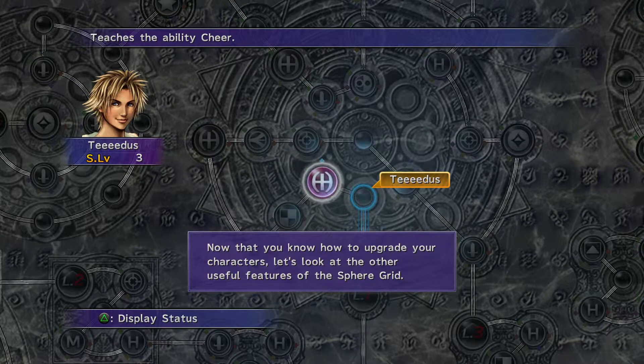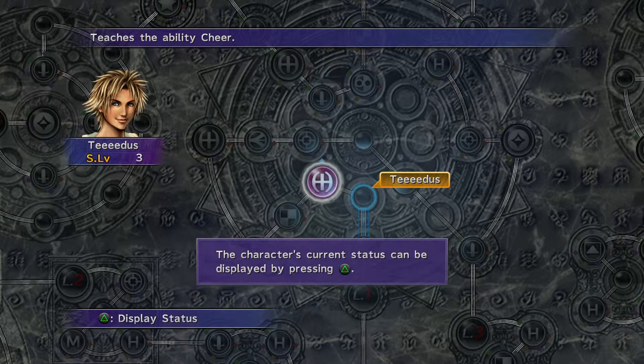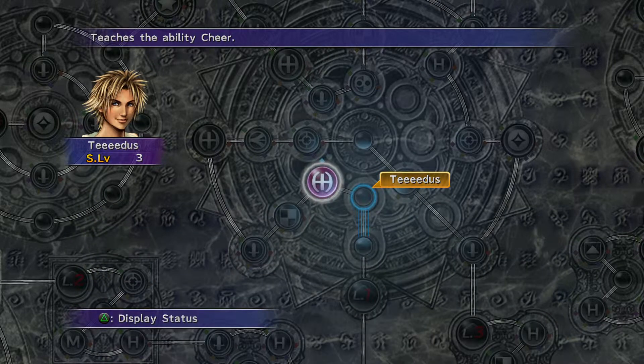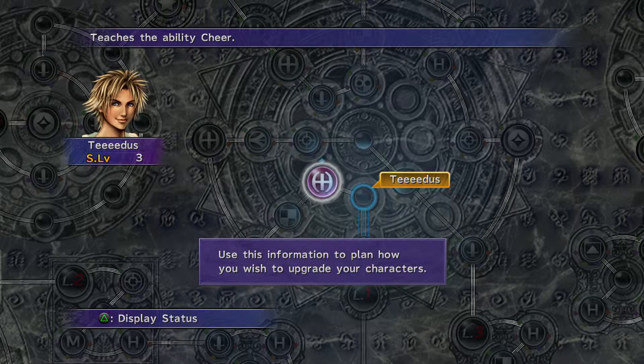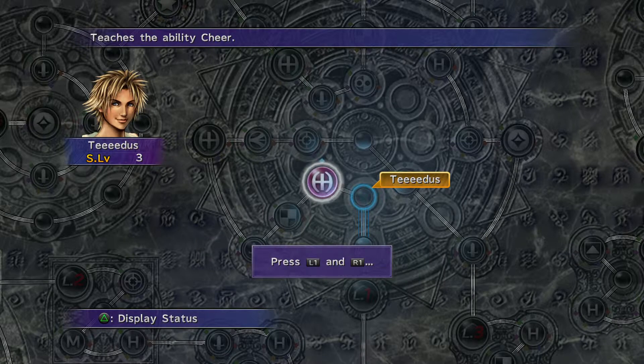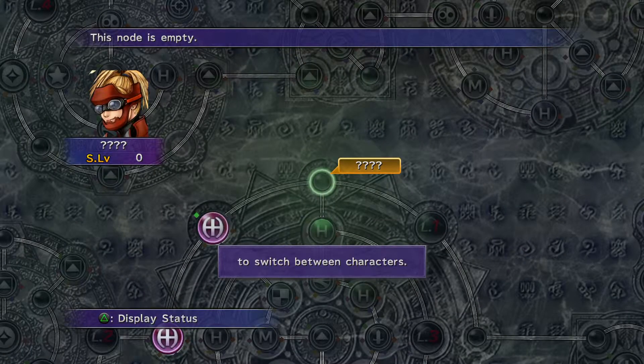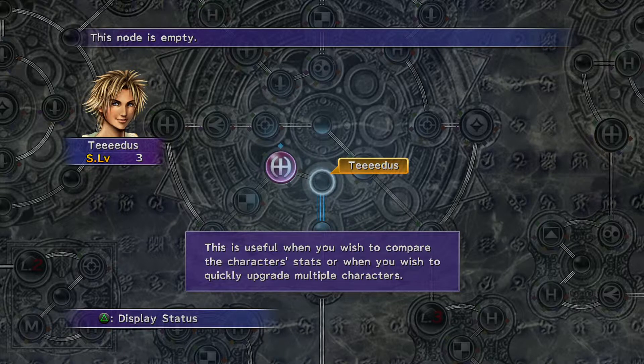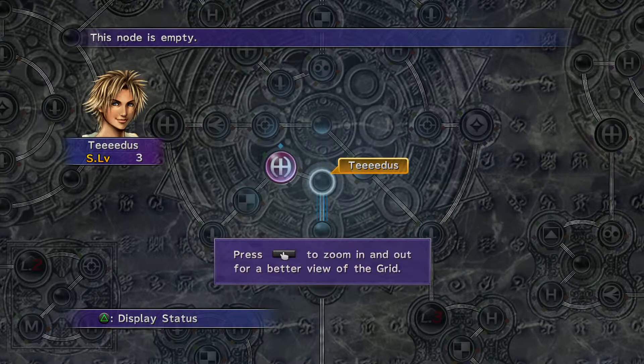You'll notice the level 1, level 3, and level 2 at the bottom of the screen - those are locked nodes. You can't get through them without key spheres. That's the difference between this grid and the advanced grid. The advanced grid has fewer locks at the start and allows you to cross paths to other characters' grids, because they all start from different locations.